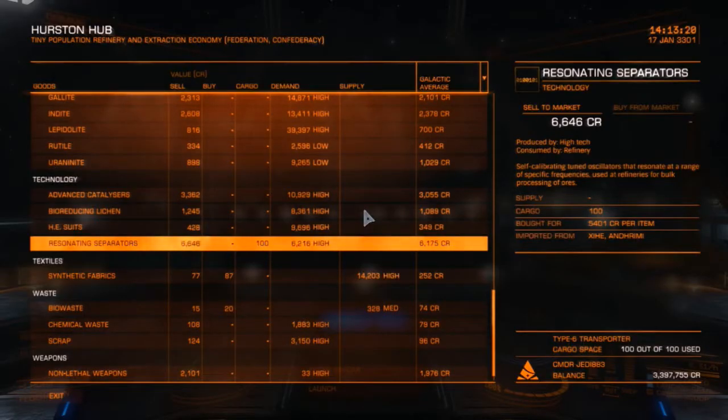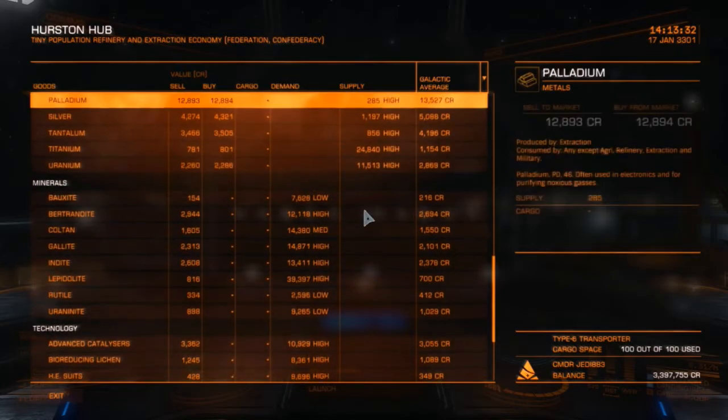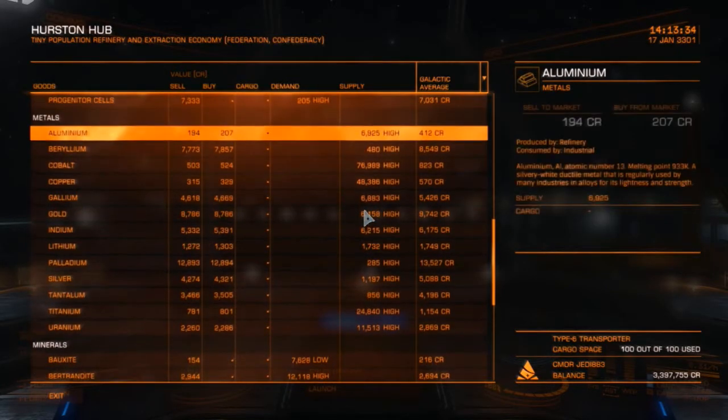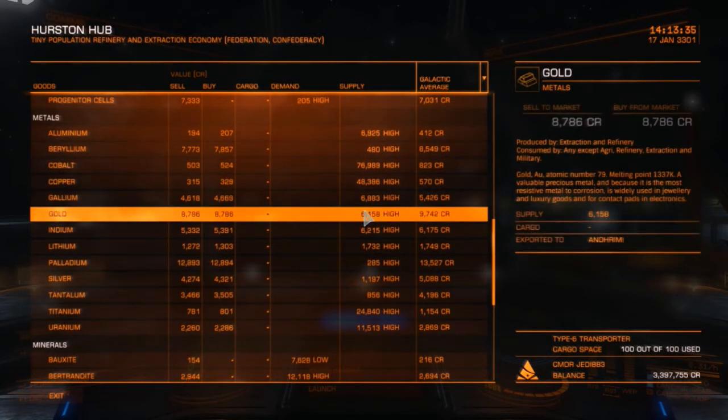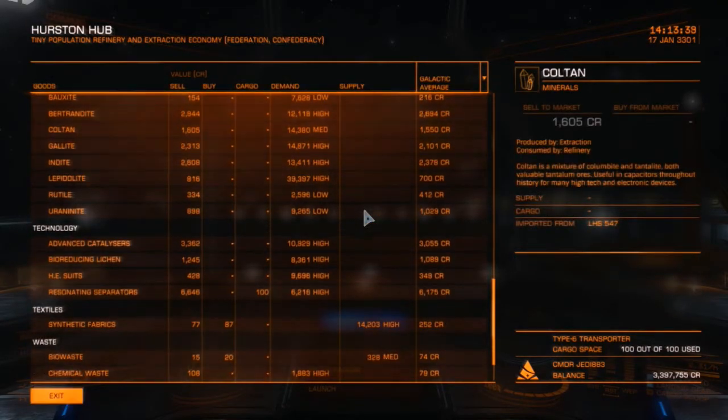Just to add on from the last video — the station in LP932-12 is only an outpost, so it will only have a medium landing pad. You'll only be able to land a medium-sized ship there, so you won't be able to land any of the larger traders. The Type 6 is fine to land there, so Type 6 only. I'm not sure if the Type 7 can fit on there, but it's just a heads up.